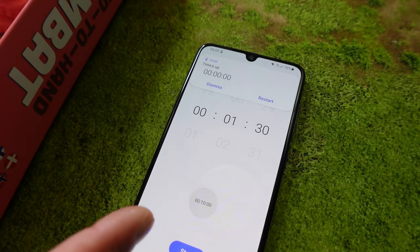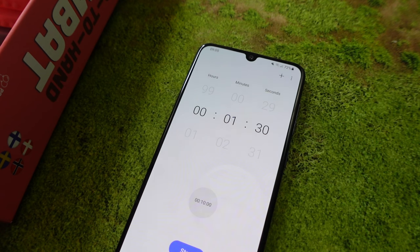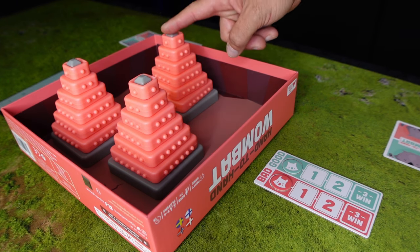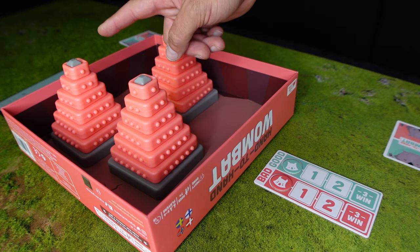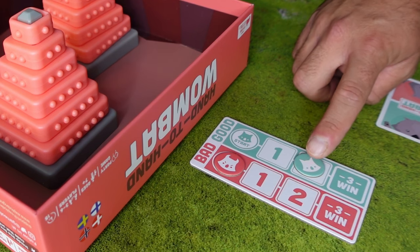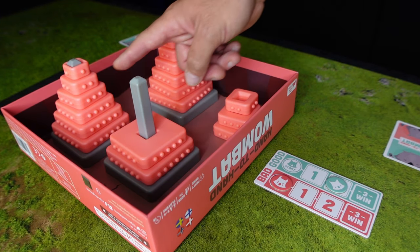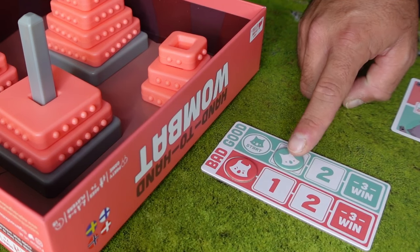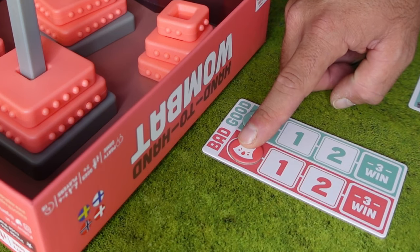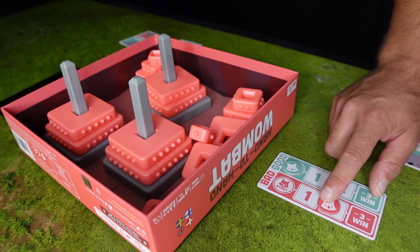When the timer rings, this round is over and it's time to see if we have got any scores. If we have managed to build three complete towers — meaning three towers with all tiles in the right order — the good Wombats receive two points. If only two towers are completed, the good team gets one point. If two towers are not completed, the bad Wombat gets one point. And if all three towers are uncompleted, the bad Wombat gets two points instead.